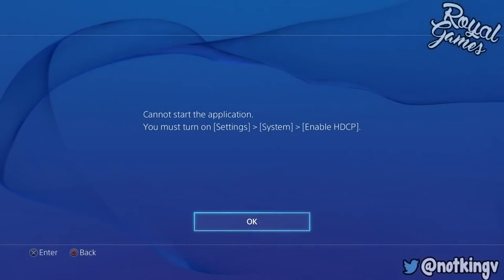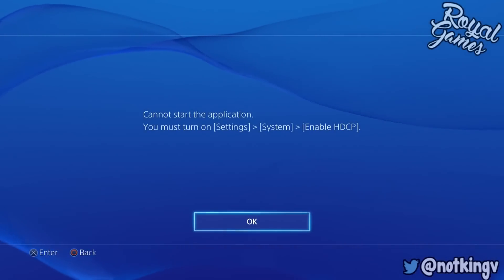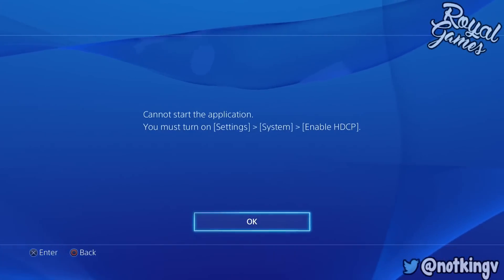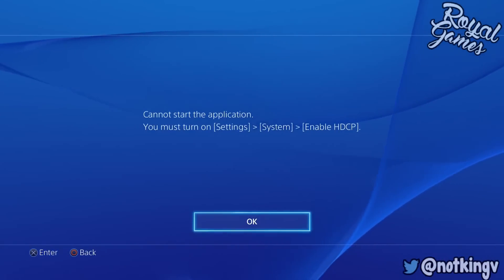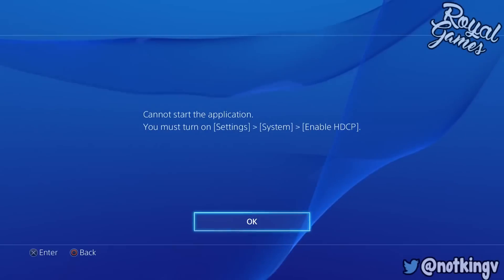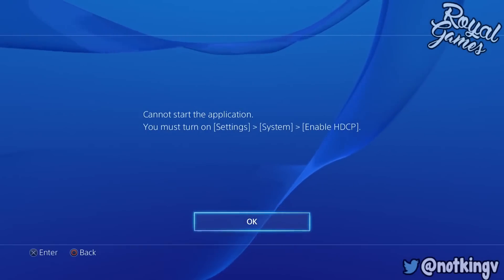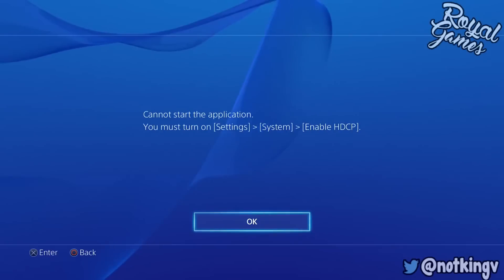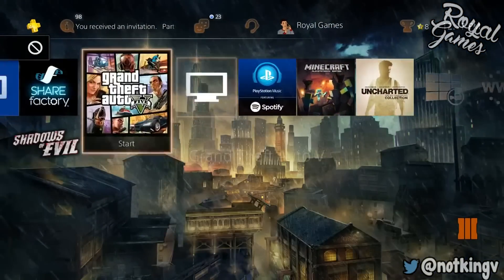Once you're done with that, press your PS button and go to Spotify. Click on Spotify - it will suspend your Black Ops 3 application. Now you want to sit here and wait about 45 seconds. On your screen it will probably look different because mine has my Elgato plugged in so I cannot play Spotify. Once you're done with that, wait about 45 seconds.